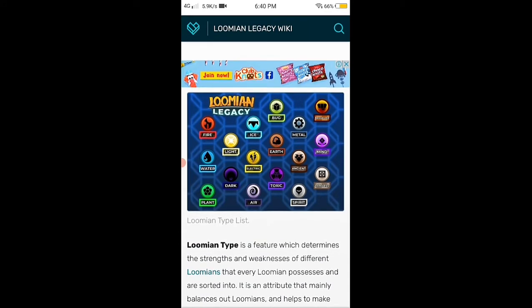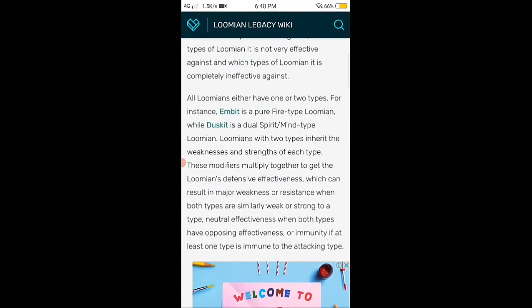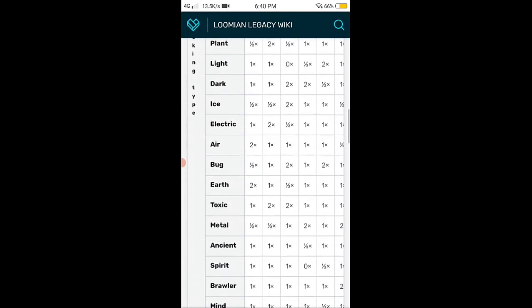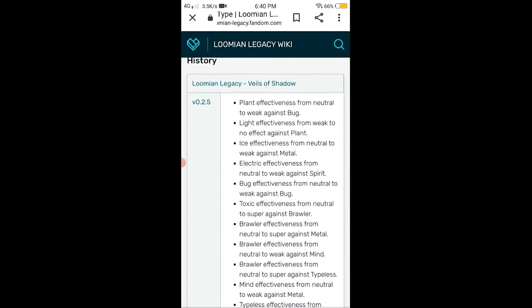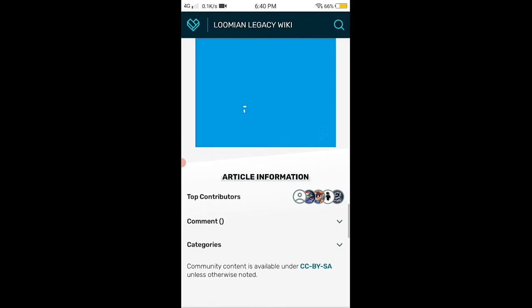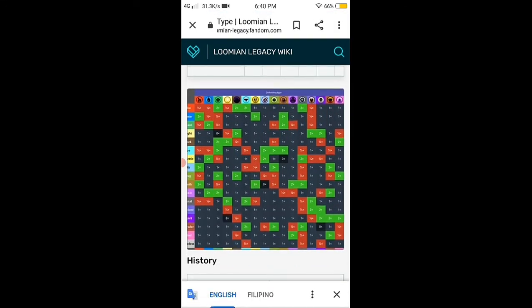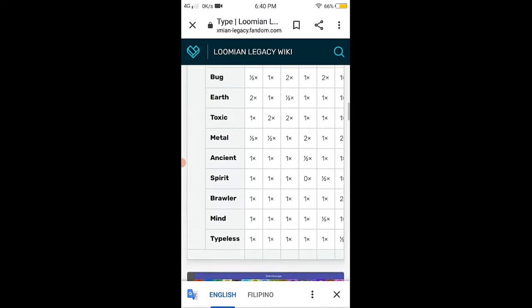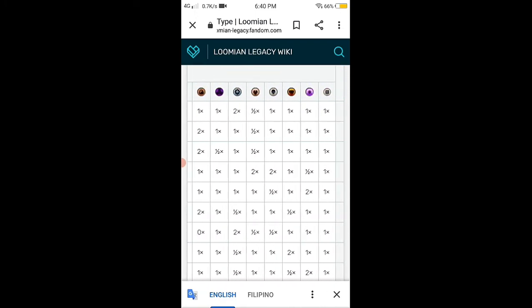All these moves have type advantages and type disadvantages. What I mean by that is that a single type has weaknesses, but it can also deal out super effective damage on other types. So without further ado, here's the type chart.